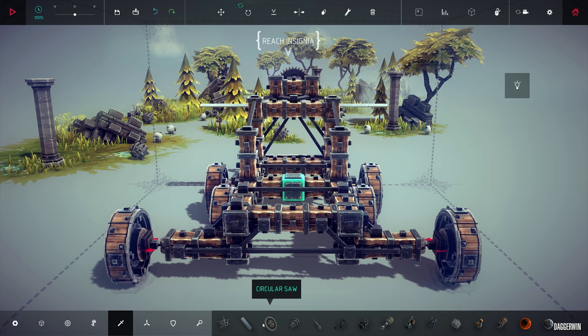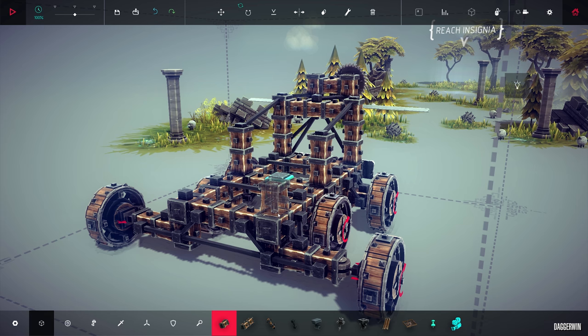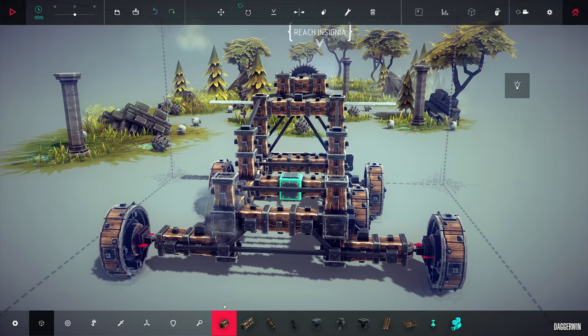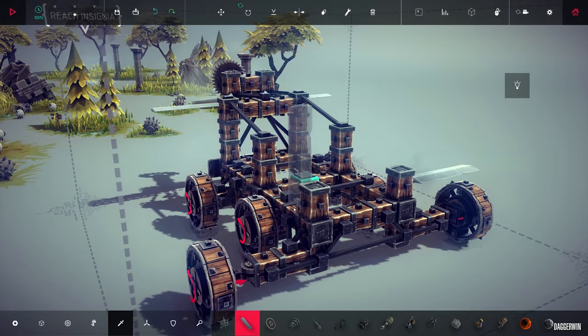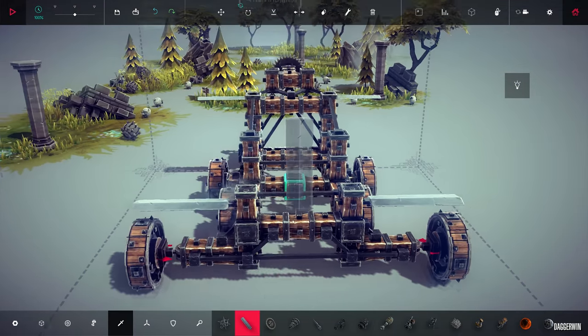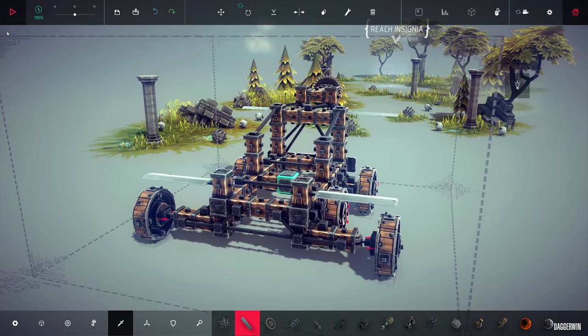We could put a weapon on the back as well. I think I'll put a block on here, a block on here, and then put our blades - the famous blades on the back as well. Love them. There we go - that looks pretty amazing. It's like an aeroplane, it's going to take off.